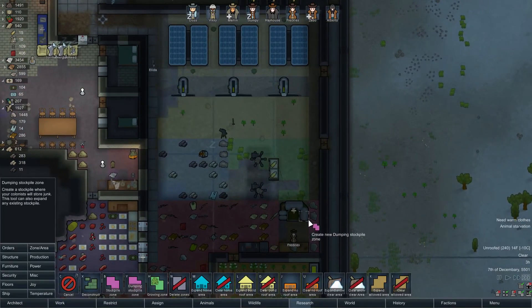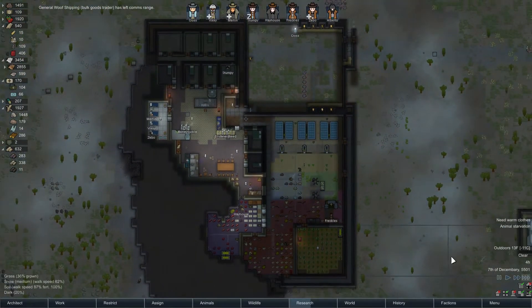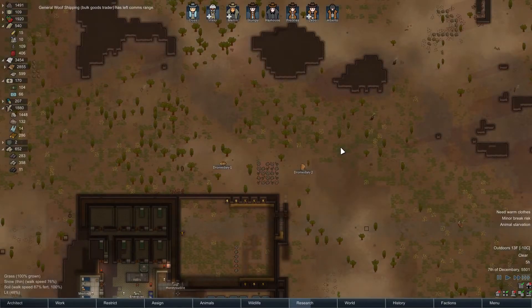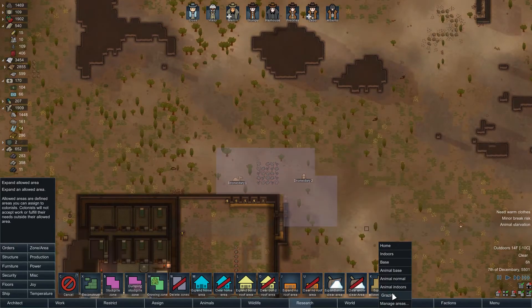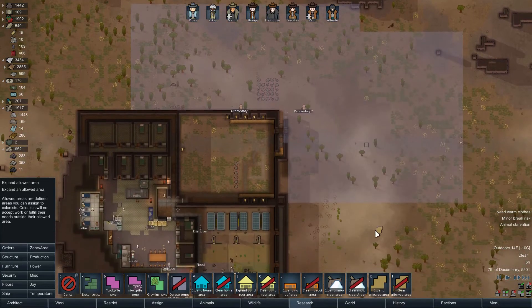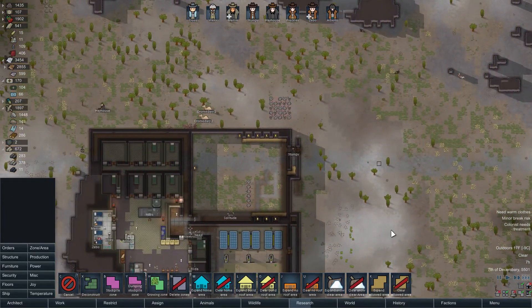Oh, our block storage area is actually pretty small — let's make that a little bigger. There, better. Animal starvation still. Look, guys, there's like all this grass — it's right there. Eat it. You guys eat grass, right? Yes. Let's turn Animal Indoors back into something a little more rational. There we go — better. It's actually getting nice out, so you should be fine now.